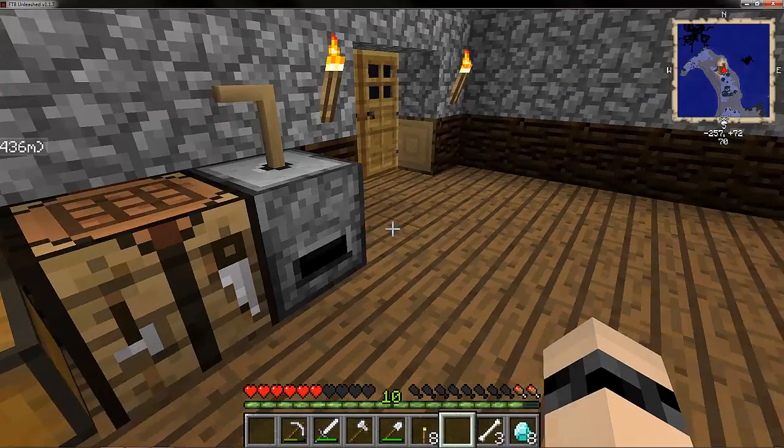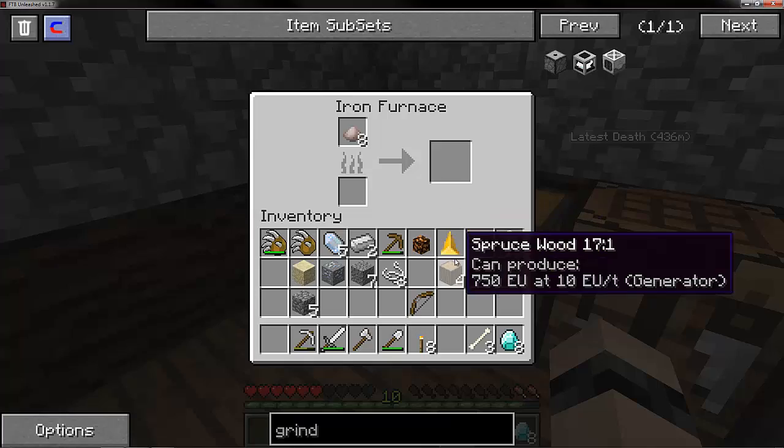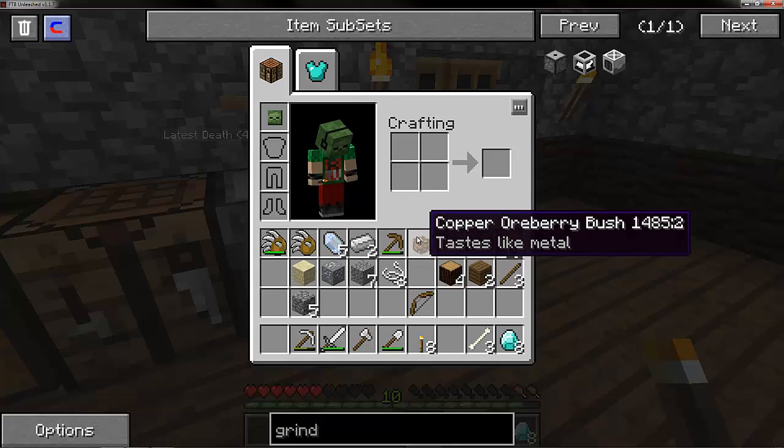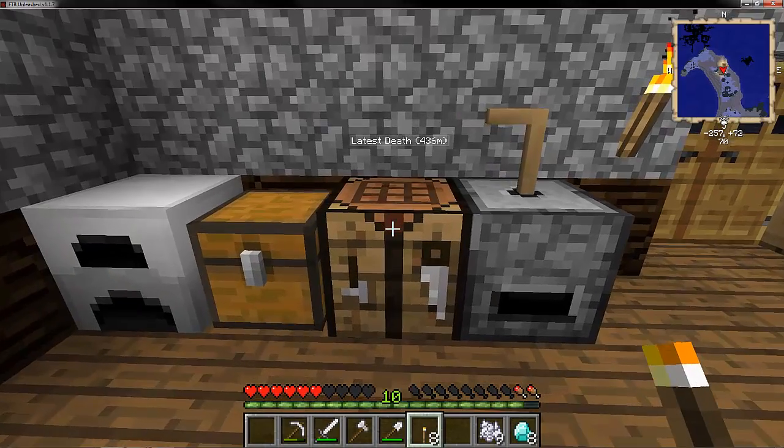Yeah, so we've got eight points of roast iron - we can grab that and just chuck it in there, but damn it, without coal. Looks like I'm just gonna have to stick that out for a while.